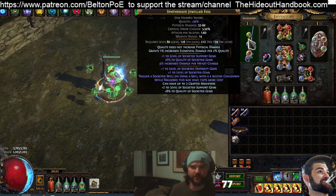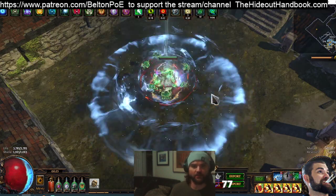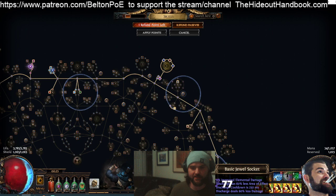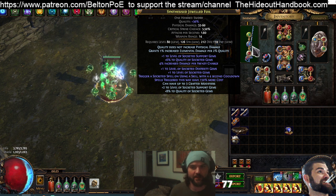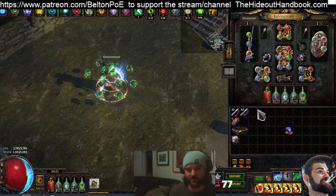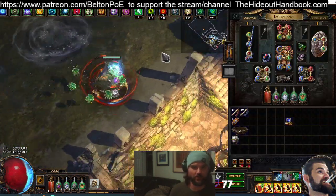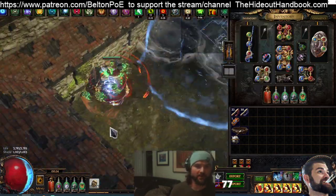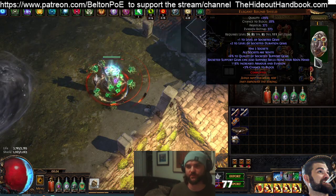Each one of these gems has a very specific purpose. If you really wanted to, you could switch out Divergent Void Manipulation for Awakened AoE while mapping — it would increase your area of effect quite a bit. One thing to note though is that Endless Misery reduces your area of effect by 60% less. However, Discharge gives 20% increased AoE per charge consumed — with 25 charges that's 500% increased AoE. It still has a reasonably sized AoE, which is also one reason why I included Vortex on left click: anything we miss with immediate Discharges while moving has that additional DoT to pick up stragglers.